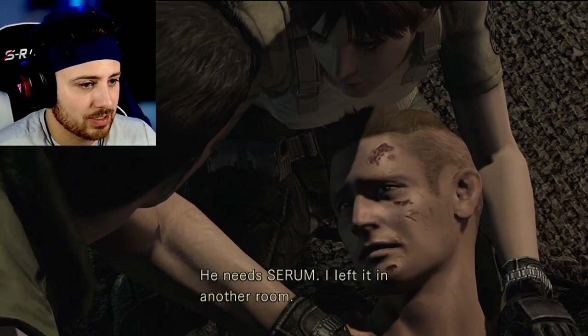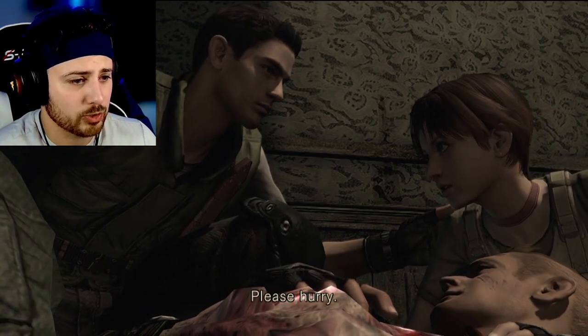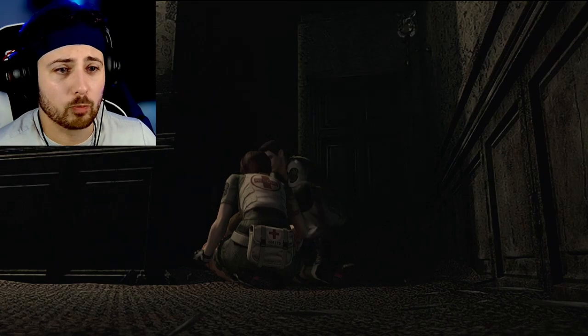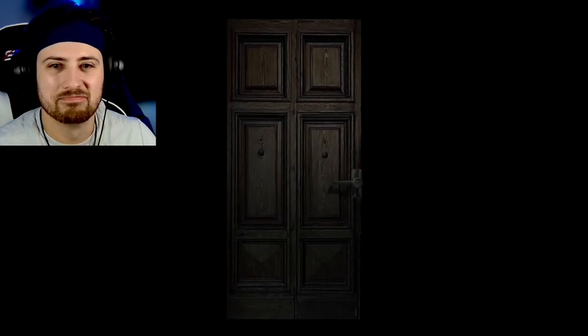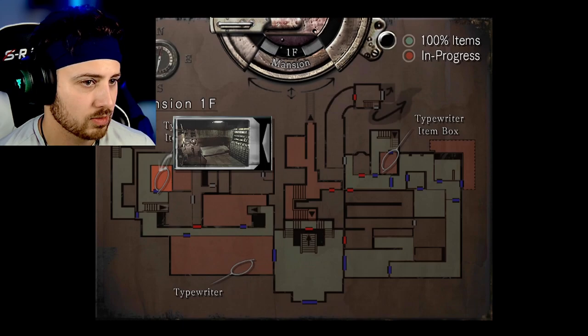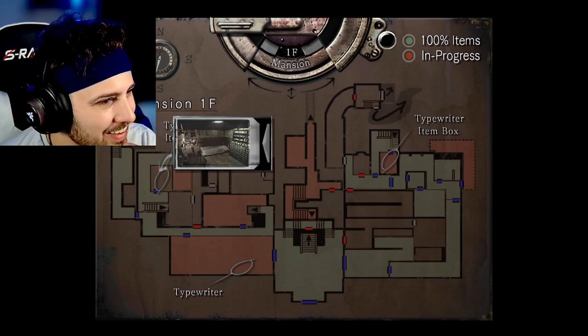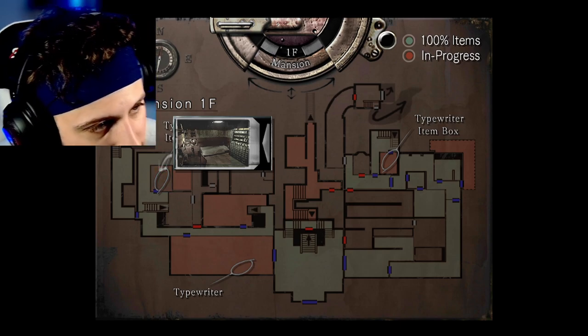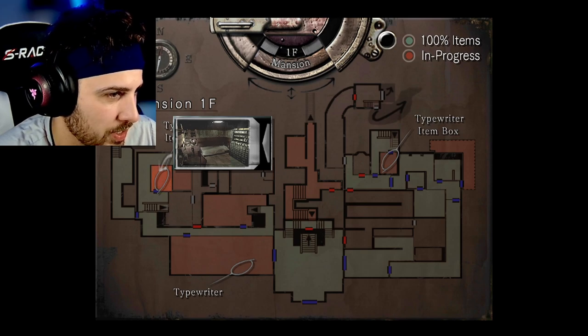Gotta fight a snake — got it. He needs serum. 'I left it in another room.' Rebecca, what room? 'Please hurry.' Hold on — Rebecca, what room? There are so many rooms, Rebecca! No idea where the serum is. Have we not been there? Okay — so we need to go, that's the first floor west wing, I guess.